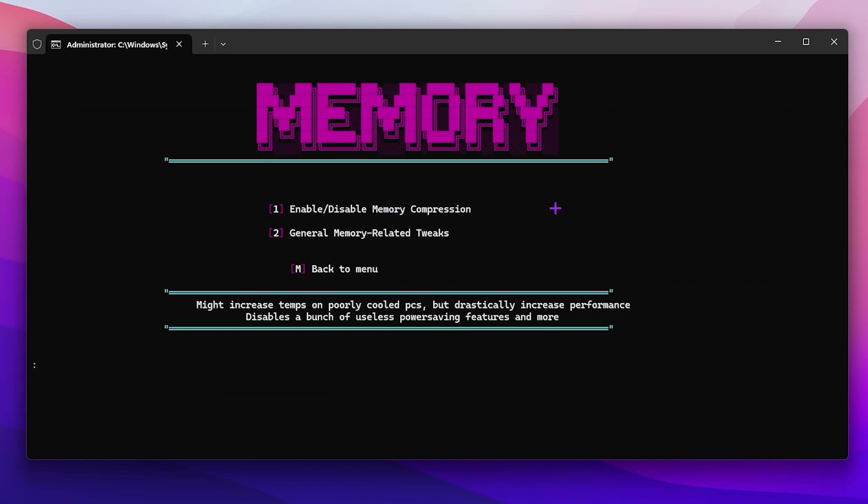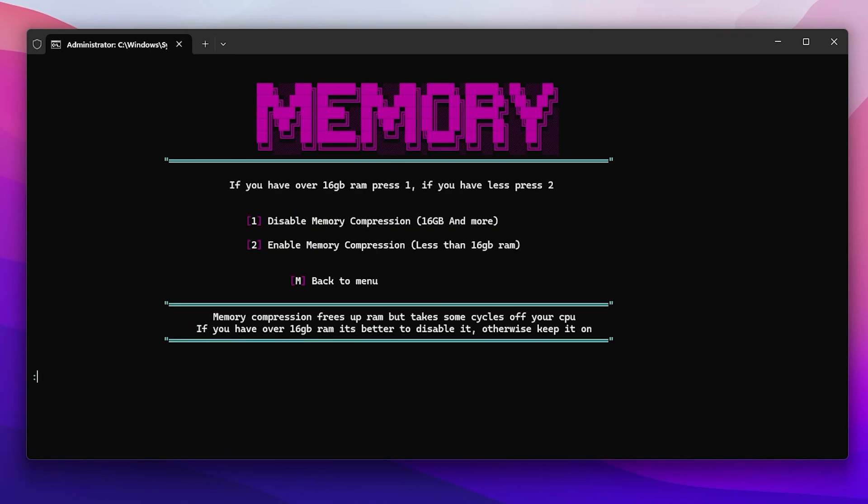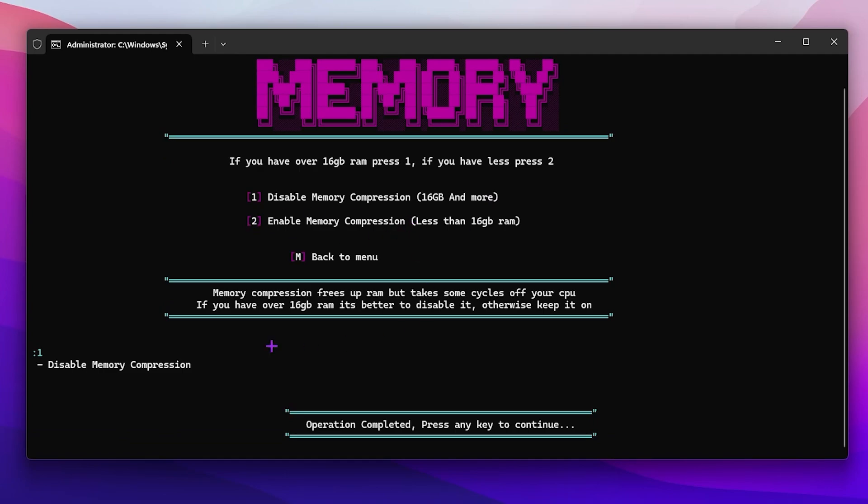For memory tweaks, press 5 and press enter. Inside you will find options to enable or disable memory compression and a general memory tweak. Press 1 and press enter, then press 1 to disable memory compression if you have 16 GB RAM or more, or enable memory compression if you have less than 16 GB of RAM. I have 16 GB so I will go with disable memory compression.